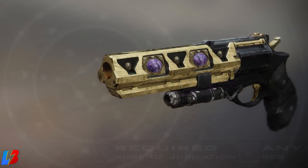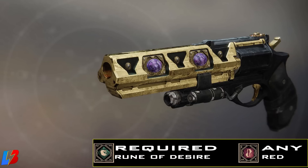The next one is a hand cannon called the Optioning. This is going to require a Rune of Desire, which is a green one. And you're going to pair this with any red rune. So the only thing you've got to primarily focus on here is that the Rune of Desire is green, and then you can put any red and it will give you the hand cannon.